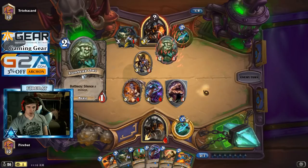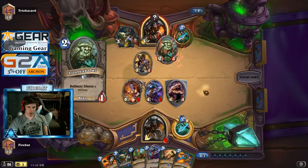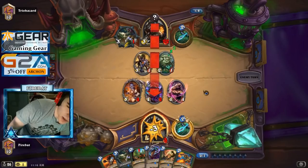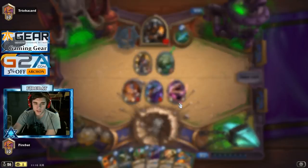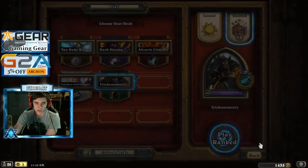Don't draw anything good. Oh, that kills us. Maybe we need heal. Reno Jackson for Golden Monkey — dude, that would've been dank. We were close to finding it though.